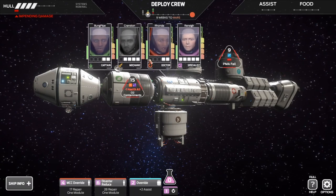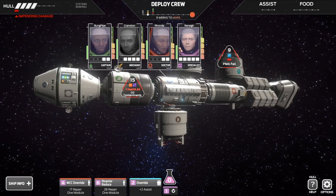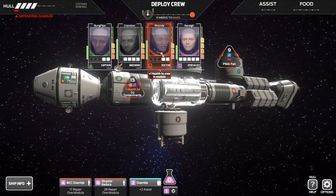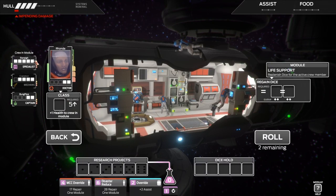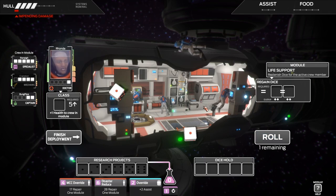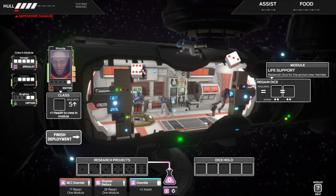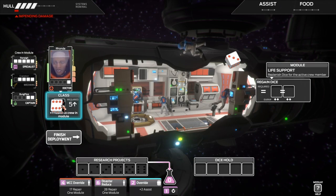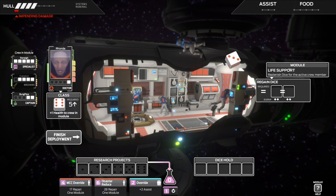Now the doctor could give health back to everyone — if I can roll a five or a six, I can give everyone health. Bloody hell — trying again. Six! So everyone on the left has four, three, three health, and three for Rhonda. That's given every single person one extra health — five, four, four, four. The remaining three can go into research projects.